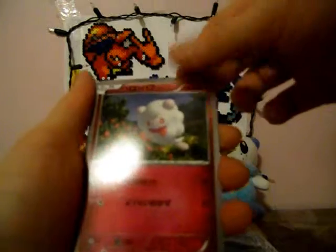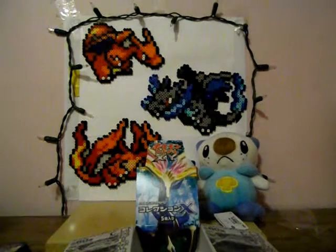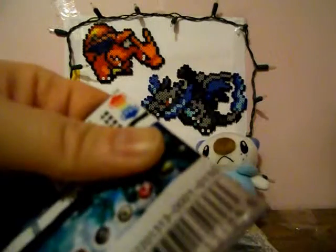Talonflame. Froakie — seems pretty happy. I forgot the name, I think it's a Slurpuff — looks like a cotton ball. And it's a holo — Greninja! Not bad, I actually do like Greninja, because I have a Froakie on my Pokemon Y game and I chose Froakie. Because its final evolution was pretty cool, so I had to pick it.